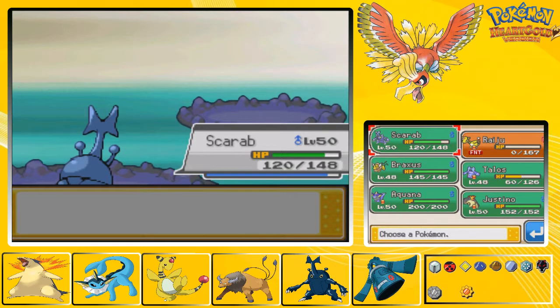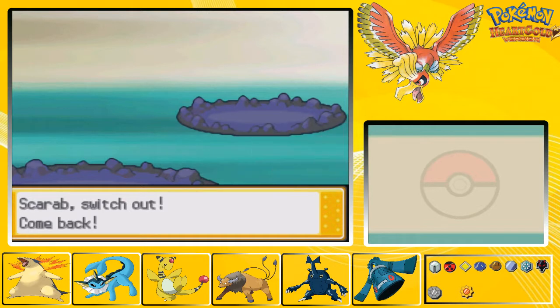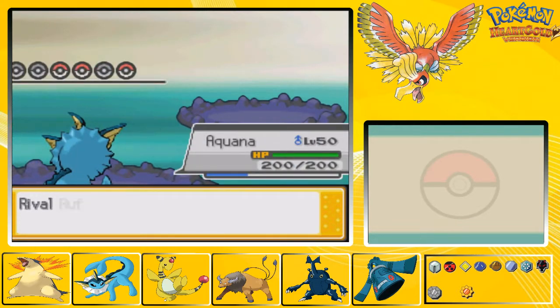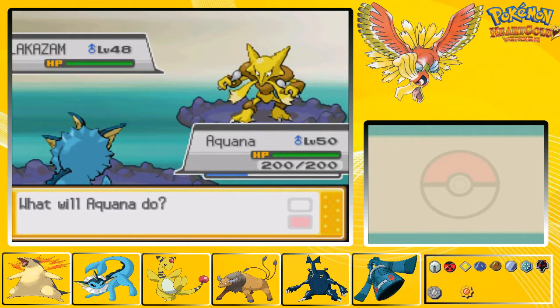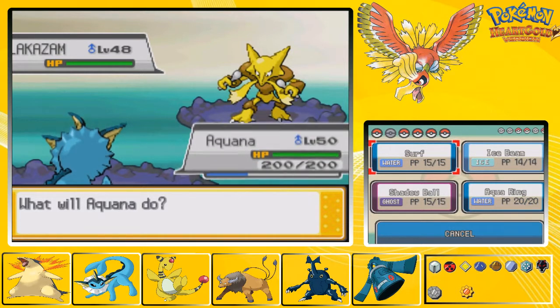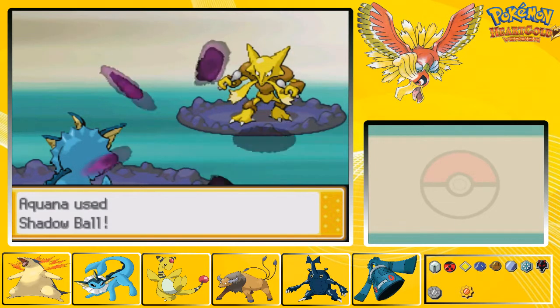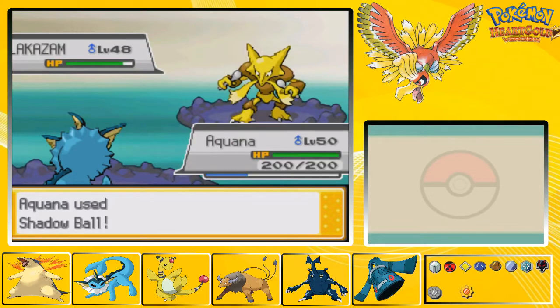He sends out his Alakazam - probably his actual most powerful Pokemon. Incredibly fast with really good special attack. Anyone who's ever played any of the original games knows Alakazam was always annoying to fight. Level 48. If it's anything like other Alakazams, it'll probably know Psychic, Energy Ball, and Focus Blast - that seems to be the typical moveset for Alakazam.